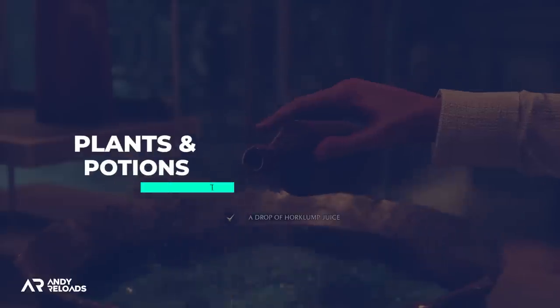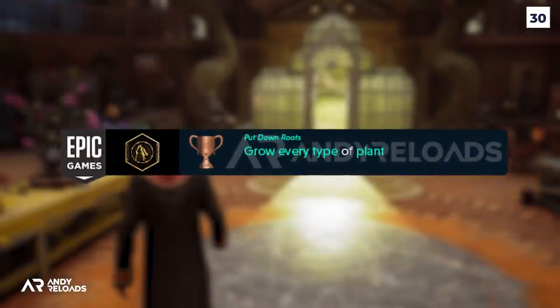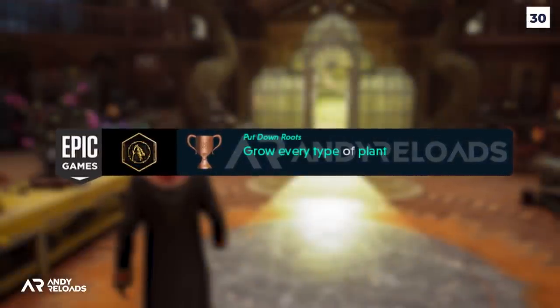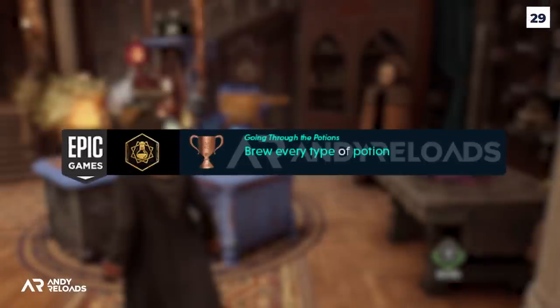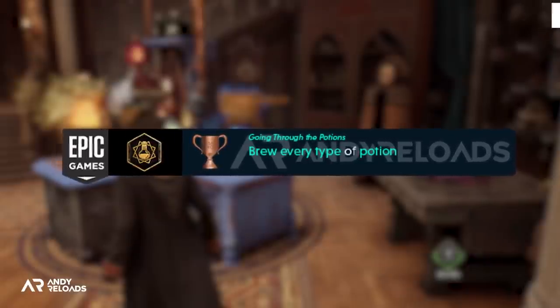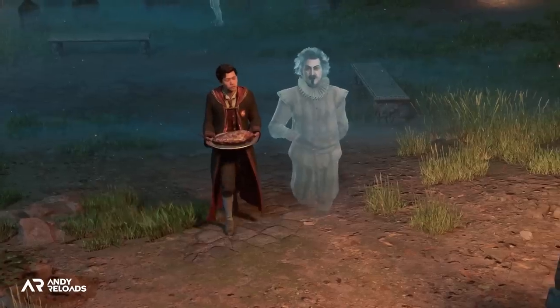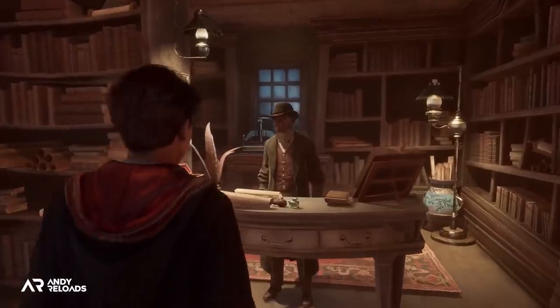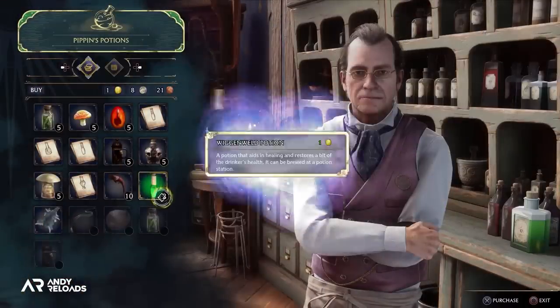Let's move on to plants and potions. The achievement 'Putting Down Roots' requires us to grow every type of plant in the game, presumably in our Room of Requirement, as well as brew every single type of potion. I've got a feeling this won't be as easy as it sounds, as I imagine there are a lot of secret recipes hidden around the world in chests, rewards from side quests, as well as recipes purchasable from specific vendors requiring specific currency.